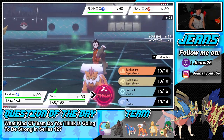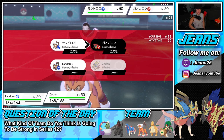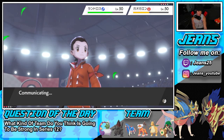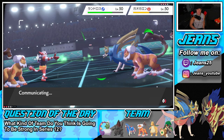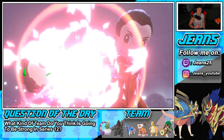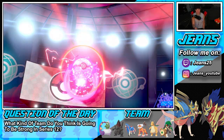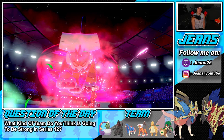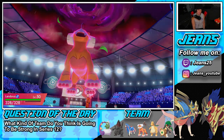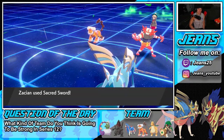Sacred Sword from Zacian too — we want to keep doing damage. Kyogre might outspeed Landorus, so I want that Max Airstream speed boost. Late Dynamax is always better — this guy Dynamaxed too early and now our late-game Dynamax from Landorus is just going to win the battle. It's always tough when your opponent Dynamaxes early because the back-end Dynamax just sweeps through.